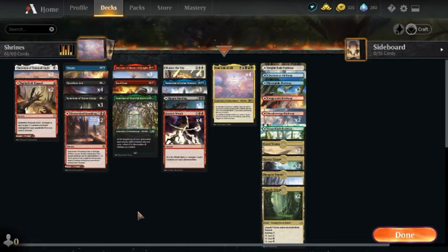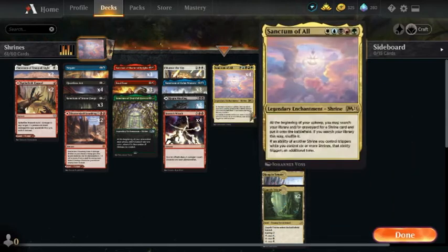What's up everyone, it's Hagvar the Mad, and today we're playing a Shrines deck. We're back in Standard, doing five color shrines, playing Sanctum of All.